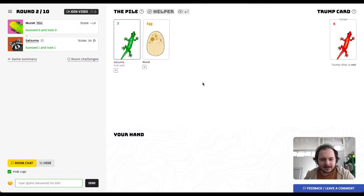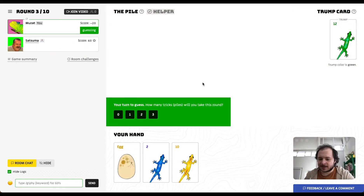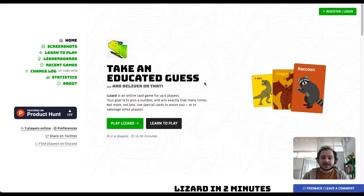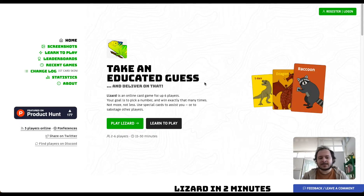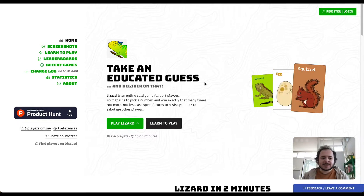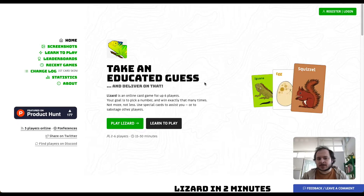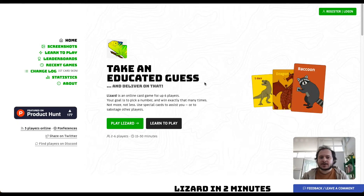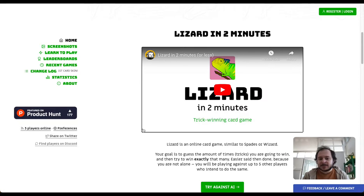I can now only play my egg, and my egg revealed a dragon — this made me win and actually lose this round. Hi, this is Mori, and this is Lizard. Lizard is an online card game that I made that you can play in your browser with up to six players. This is going to be a walkthrough video where I'll explain all the details and features of Lizard, but if you just want to jump right in, you can watch the two-minute explanation video.